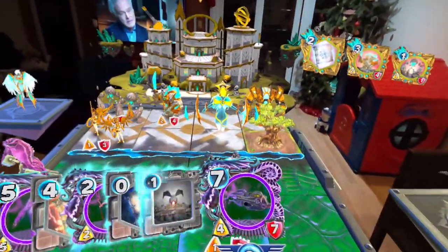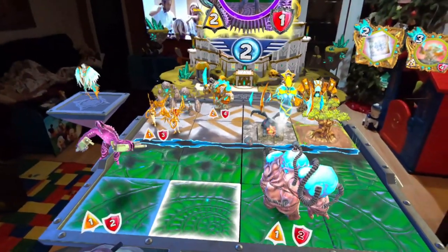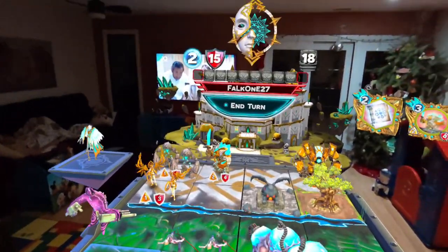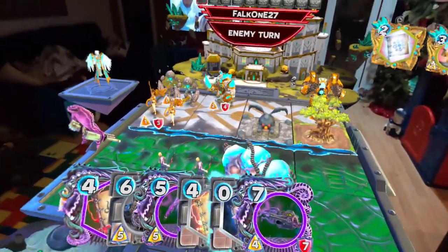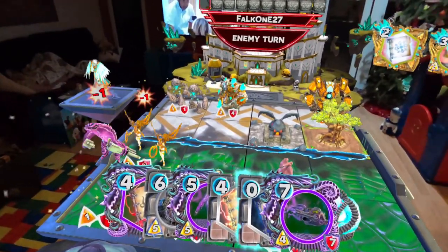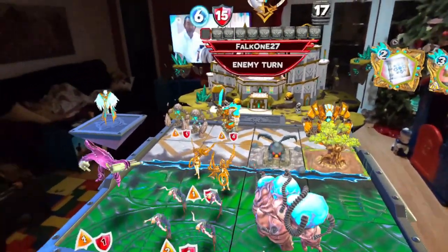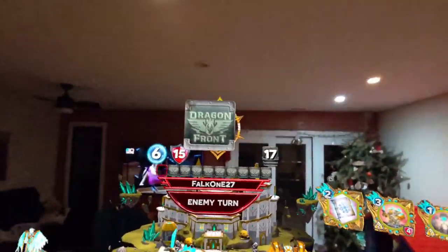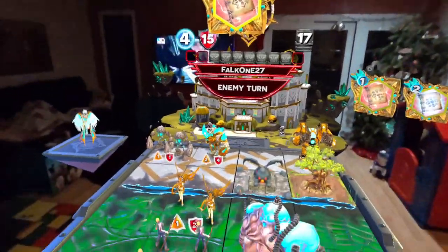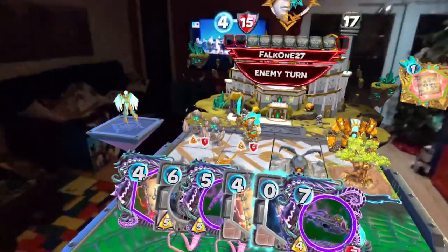So I'm down to 12 health. Play burning temple, trade in a mana, play infested. We have a sigil in hand and a transference as well, so not too worried about getting rushed down. Play a mana dagger — I really like the reference library fort for essence because then your daggers cost zero. It's a really good combination.